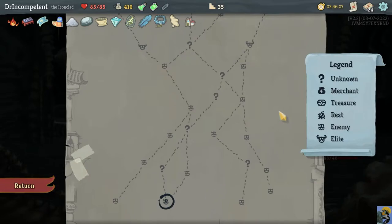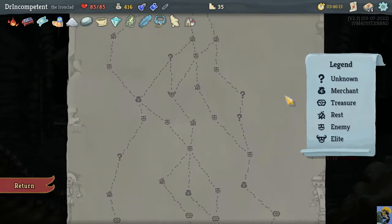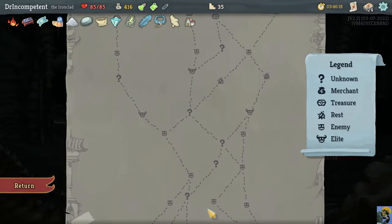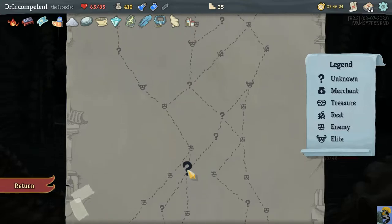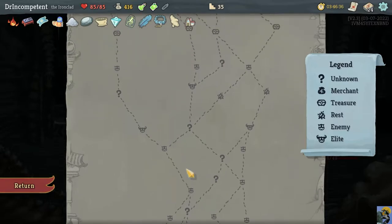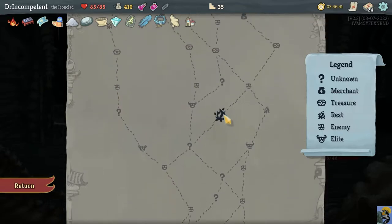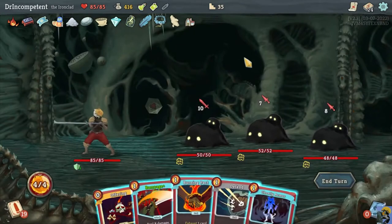Everything in Act 3 can be quite nasty, appropriately so, but hopefully your deck has scaled to make it more manageable. We started here on this path and we're in position to make some decisions — avoid some hallway fights. We have the Juzu Bracelet, so we can take advantage of events knowing we can't get fights, and scoot through to make better choices about which elites to fight, when to upgrade a card, and the like. But first, we've got to get through this battle.